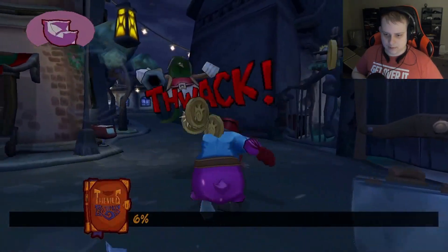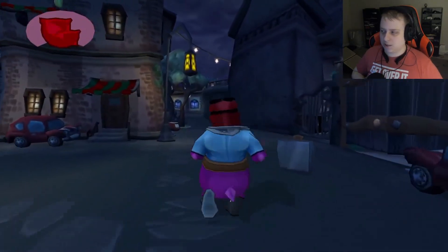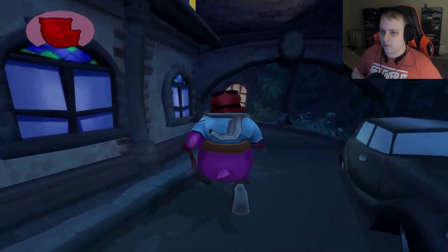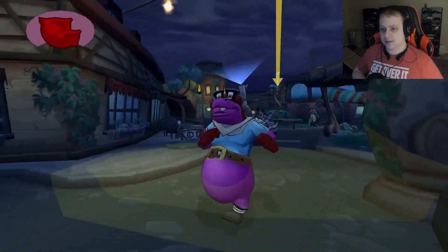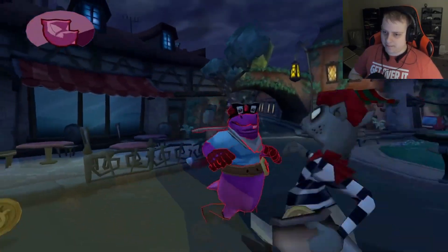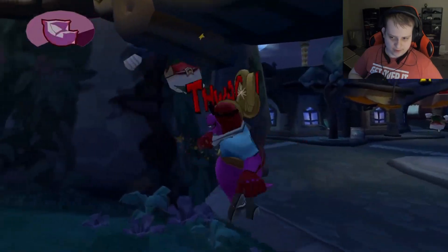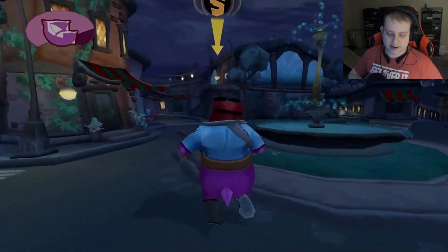Getting rid of remaining enemies and heading back to switch over to Sly. We've got enemies after us, but the hideout isn't too far away — as long as we get there quick enough we can avoid the enemies. Oh god, as soon as I say something... you all will not defeat the Murray! I will fight through you all. Oh jeez, there's a lot of them. Okay, we killed most of them — let's go ahead and switch over to Sly.